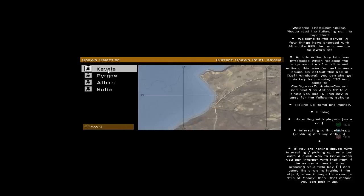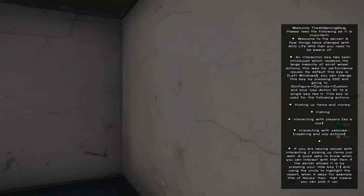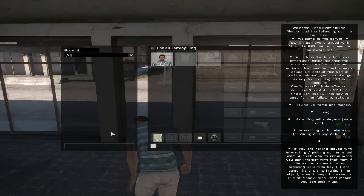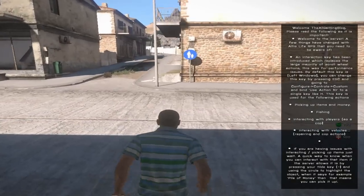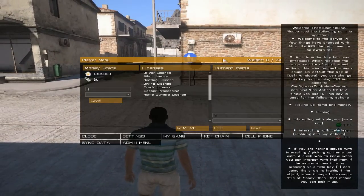For this demonstration and for my personal preference, I'm going to go to Kavala. So if I spawn there, as you can see, I'm in this place now. This is my main inventory — I don't think I have anything at all — but your main inventory is not important here. What's important is your other inventory in this menu, which you access by pressing Y on your keyboard. It should give you this player menu.